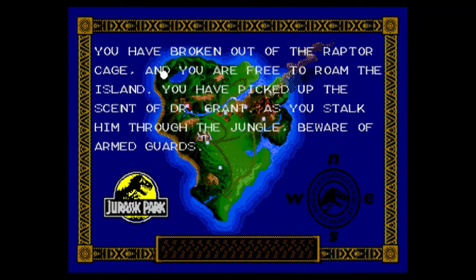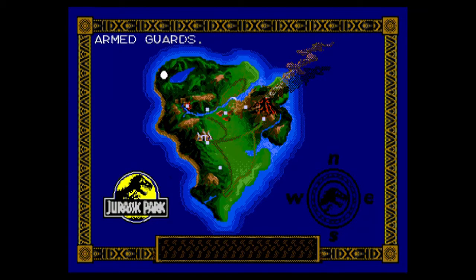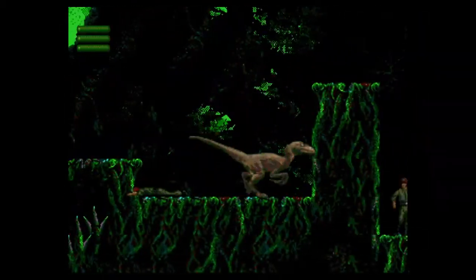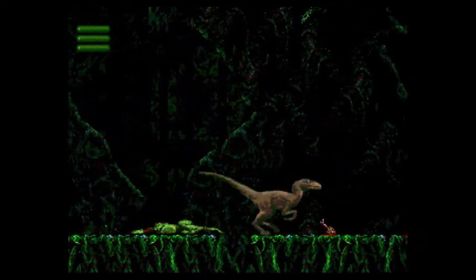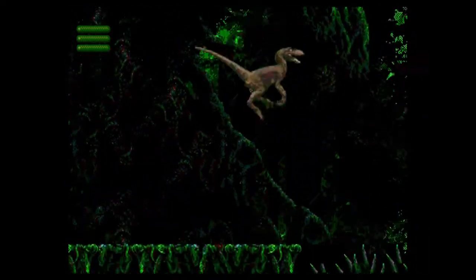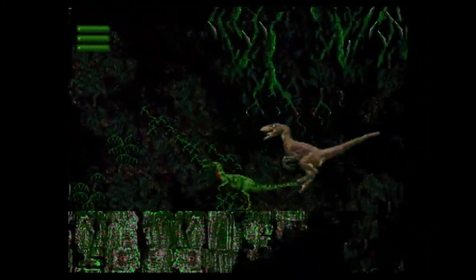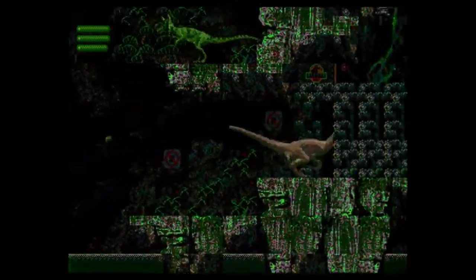Some of the levels aren't here — the boat level and the volcano level are both missing from the Raptor playthrough. But there are some things I really like. I like how you jump as the Raptor: you can jump and jump attack, and you can jump really high too. See right here — look at that, that's awesome!